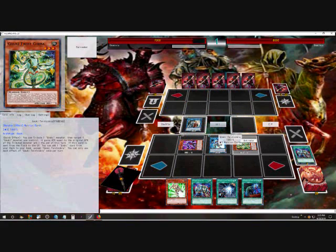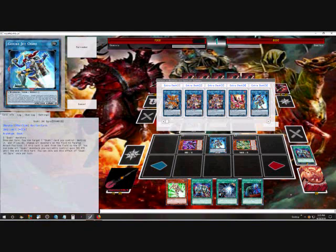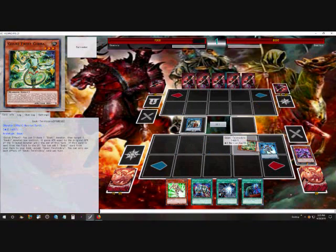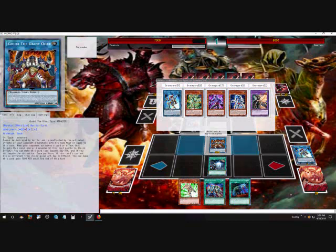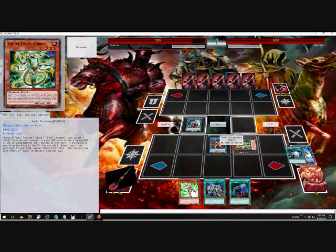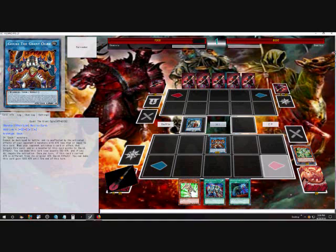Right here I could activate the effect — tribute any Goki I have to boost up another Goki by that attack. I wouldn't want to do that on the first turn, but late game if I need a bigger boost I could do it. Jet Ogre's effect activates and boosts him by 500. If I need him stronger, Monster Reborn him or summon via Goki Rematch — and sometimes I'll follow up with Headbat giving him an additional 800 attack. He can become very beefy.